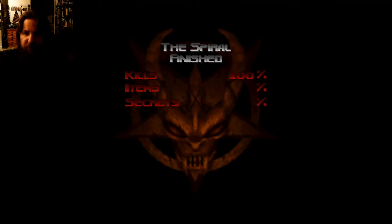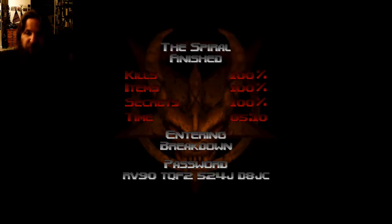Kills 100 percent, items 100 percent, secrets 100 percent as well — awesome! Entering Breakdown, as that will be the name of the next level. Well folks, I believe that will end level 19 of my Doom 64 walkthrough. If you like this video please hit that like button, punch the subscribe button below, and I shall see you all later. I am NuclearScholarly7 — I hope you are all safe, happy, and healthy in this period of pandemic and protest.